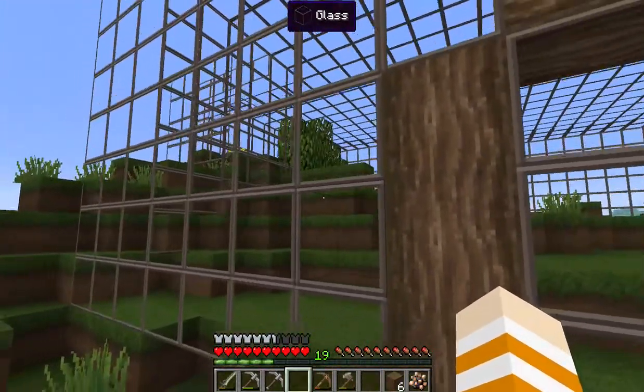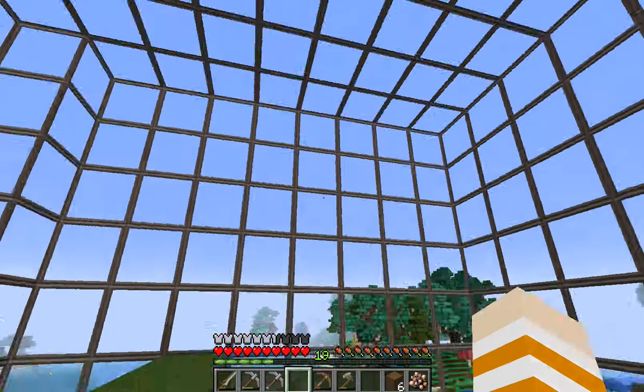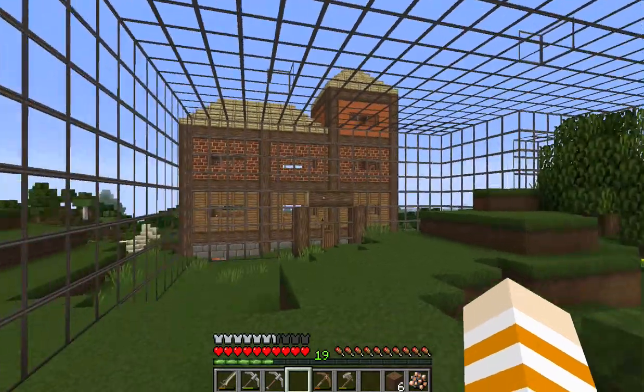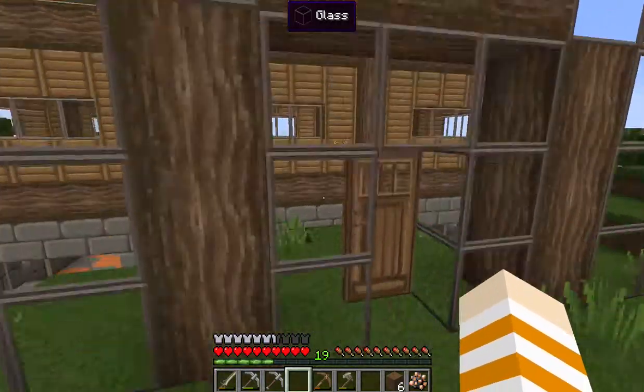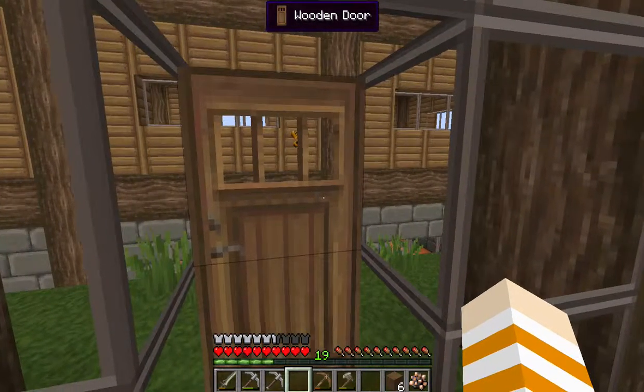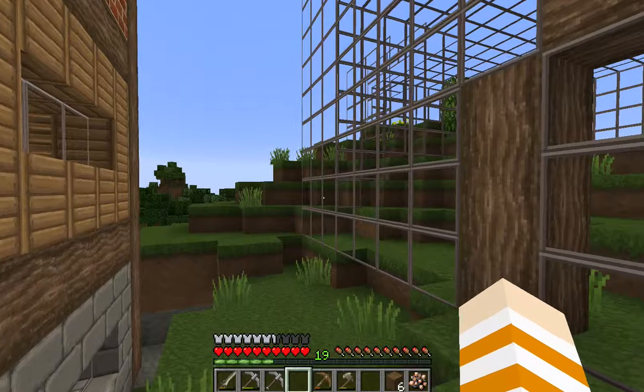This glass structure actually took a long time because it required so much glass and I made a lot of mistakes. Without silk touch you can't get glass blocks back if you break them, so this took a really long time and a lot of losses. This is for my butterfly park.